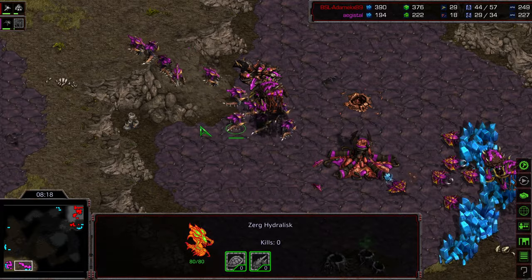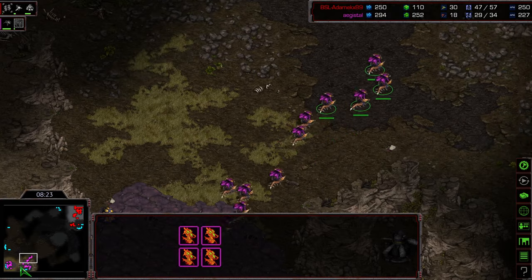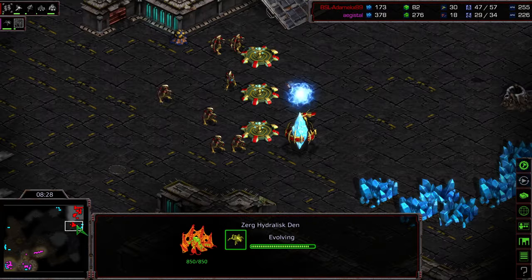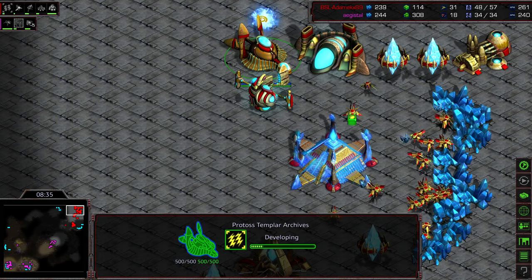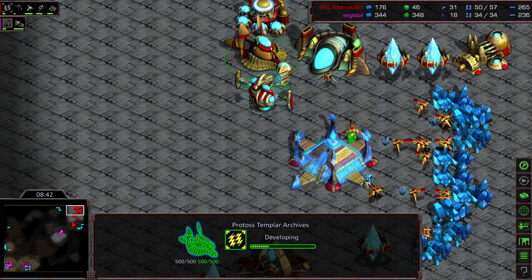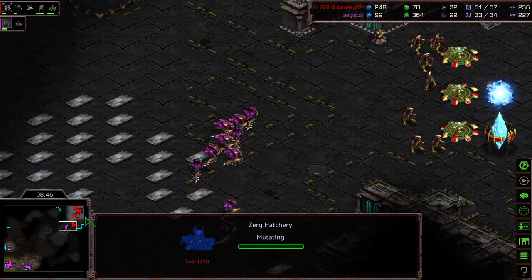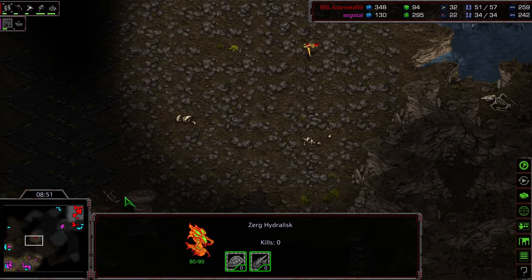It looks like Agistil is just sticking defiantly, almost, to Hatch Hydra. And he's moving out with his Hydralisks now. I think he's going to go for a Lurker contain at this stage — he's got Lurkers almost finished. So I think he's going to move up, maybe take this high ground right here, plant down a couple Lurkers. The nine o'clock position is now being taken by Agistil. Right there on the front with those Hydralisks, still no Lurkers being built — he doesn't have quite the economy to plop a lot of them down.